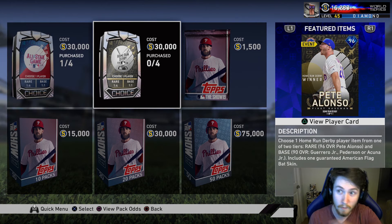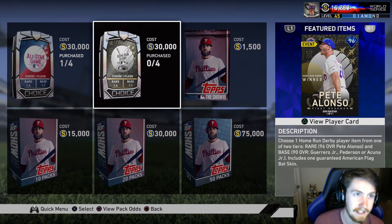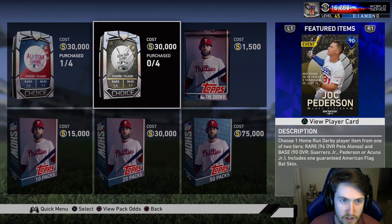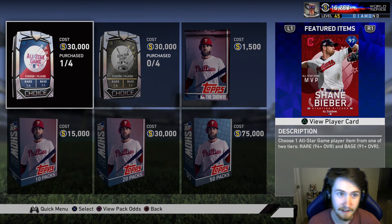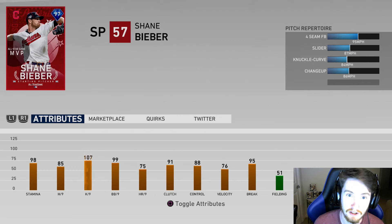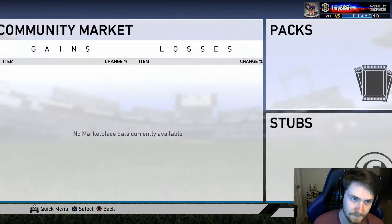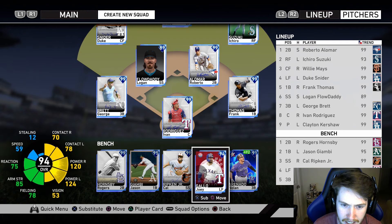I didn't even open up any of them, but I used Pete Alonzo in BR and he is OP. All these cards are OP. This pack right here, these two packs are absolutely insane. I opened up one and got this beauty Joey Gallo, and we are eventually going to do a debut video for him.